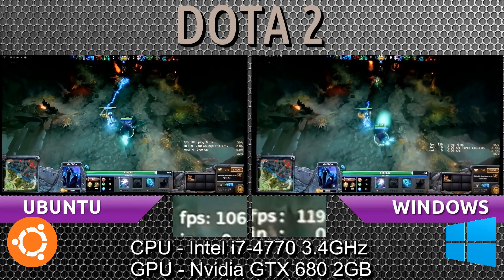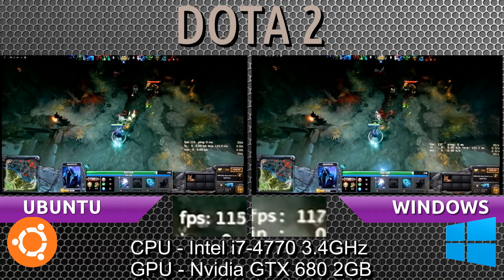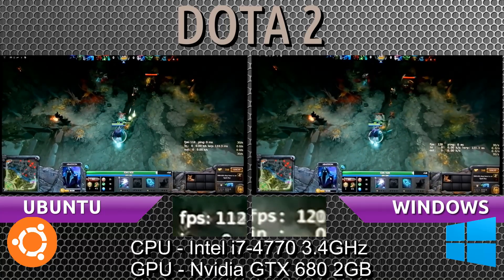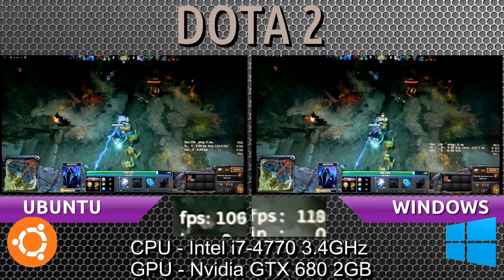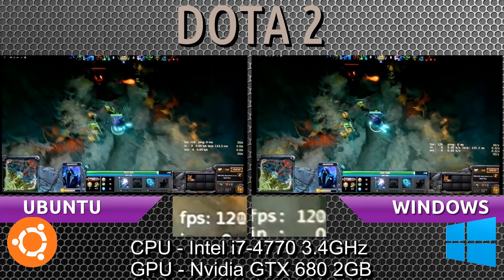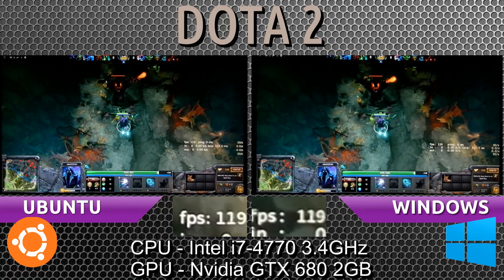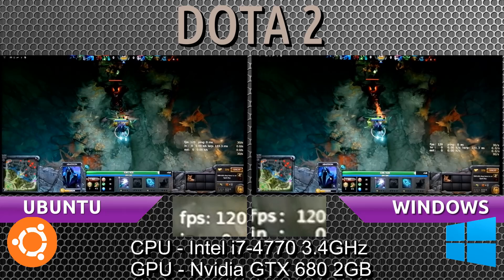With four heroes in the scene, we're losing a steady 20 frames per second on the Ubuntu side, now 10 — it fluctuates quite a bit. As soon as the heroes leave the scene and all you're left with is yours or one other, the frames go back up and you're okay.